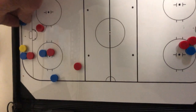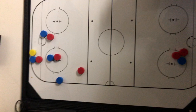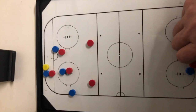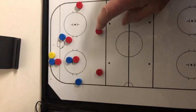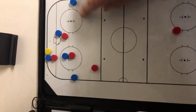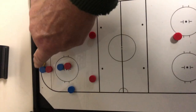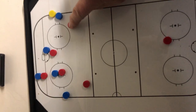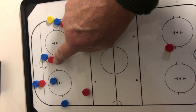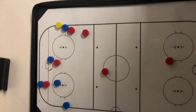One thing we've been noticing is that we let them get out on a rim really easily. This player here — the D — you have this player. So if they rim the puck, you're on this player right away. And number 3 was mirroring the puck, and we'll fill in behind you. This D follows like this.